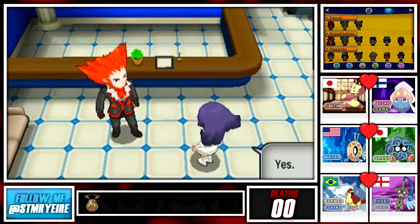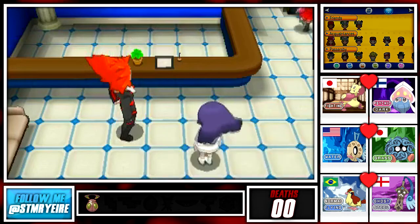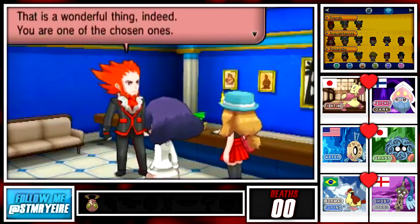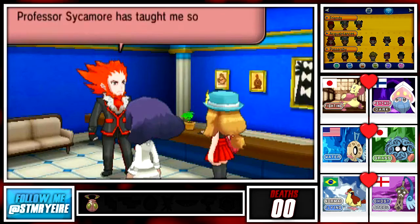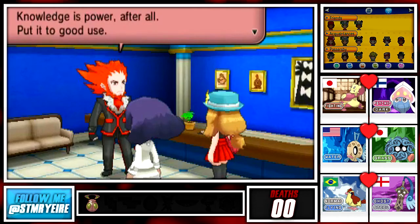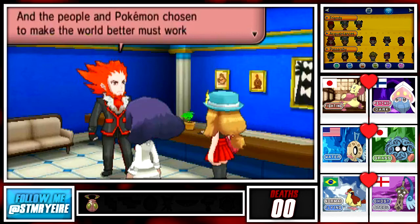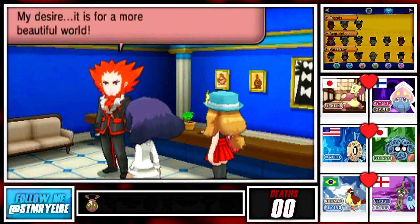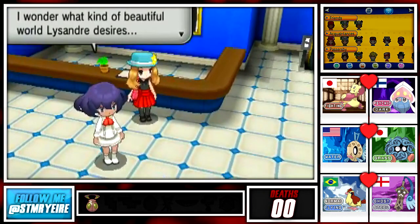I'll be able to meet them soon - the children chosen by the professor. I wonder what potential they have. And here's one of them now - Stu, come here! You received a Pokedex from the professor - this is a wonderful thing. I am Lysandre. I've tried to learn as much about Pokemon as I can to help build a brighter future. You have a Holocaster - knowledge is power, put it to good use. It is vital that this world becomes a better place. Please give Professor Sycamore my best - my desire is for a more beautiful world. I wonder what kind of beautiful world Lysandre desires.